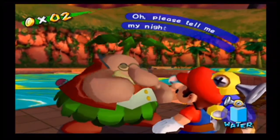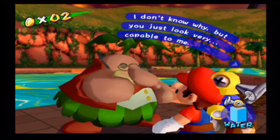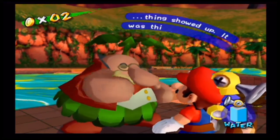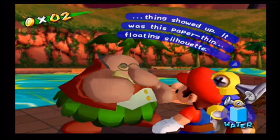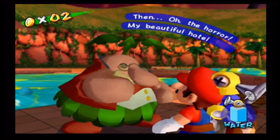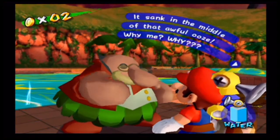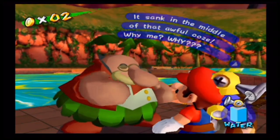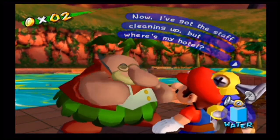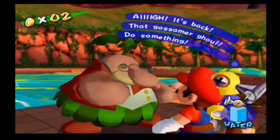Let's talk to this Pianta right here to see what his problem is. He says: 'Please tell me my nightmare is over — can you save me? What all started around noon, this giant manta-shaped thing showed up. It was this paper-thin floating silhouette. It came and covered the hotel grounds in this electric goop. My beautiful hotel, my poor building — it sunk in the middle of that awful ooze! I've got staff cleaning up, but where's my hotel?' Then — 'It's back! That glossy goo! Do something!'